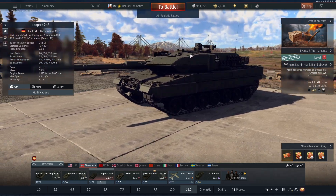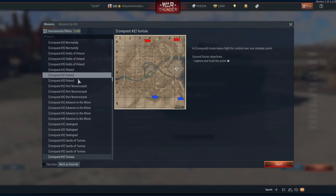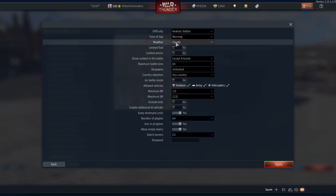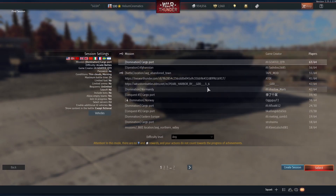So first, the first step is to just load into a Realistic Battles game or a Custom Battles — it doesn't really matter. Then you just create session, choose any map, press start, choose time of day, choose weather. Everything else can stay as it is. You can choose a password, but I don't really do that. Then you just press apply and start. I won't do that now because I already have.